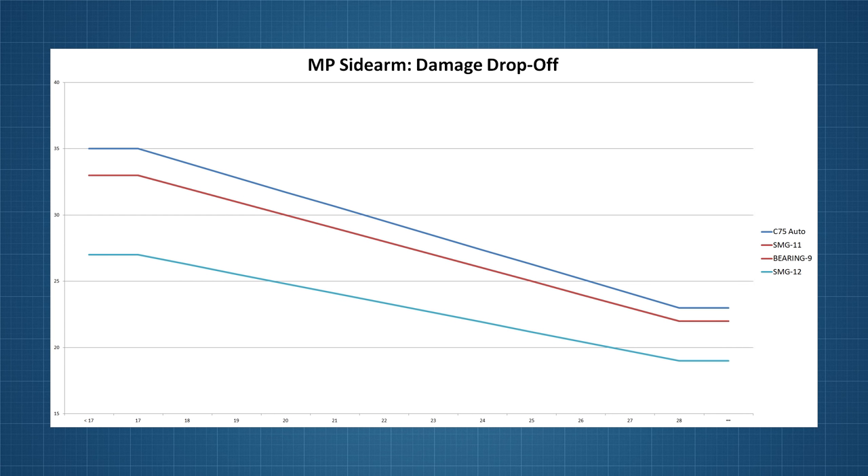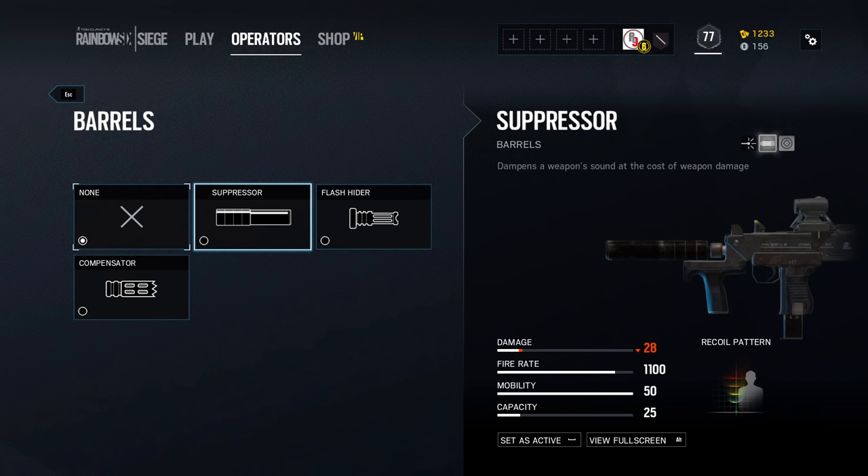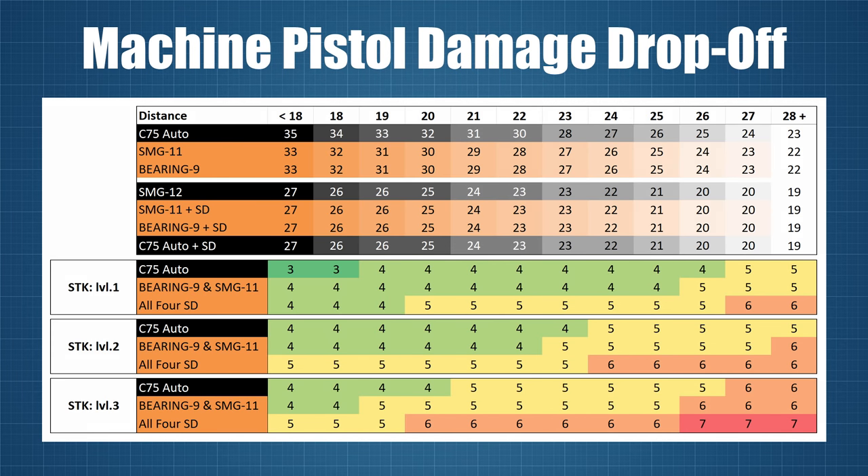The SMG-12's damage curve is a good chunk lower overall, but only because it is suppressed. Once we suppress its competitors as well, they all end up with the exact same damage drop-off curves — meaning the in-game suppressed damage stats are not quite accurate. Comparing to the MP5 variants, where damage ranged from 16 to 30 points per shot, for these guns it's 19 to 35, showing these secondary weapons are highly competitive in terms of damage output, especially given their outstanding fire rates.